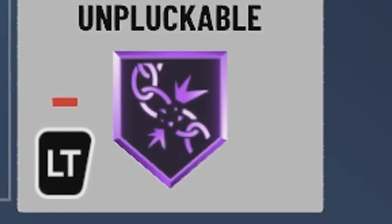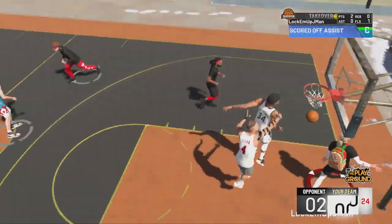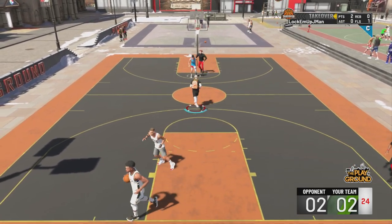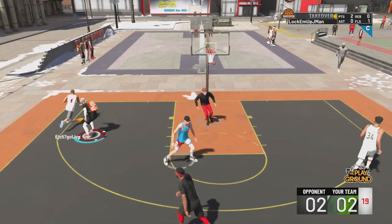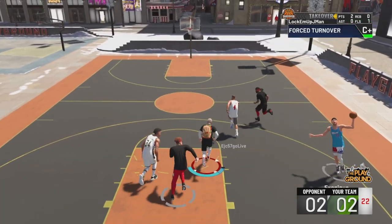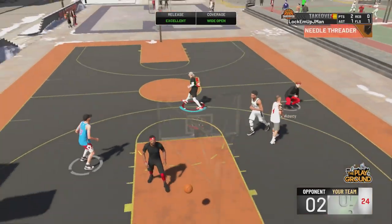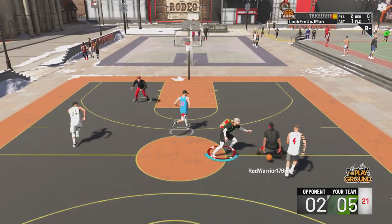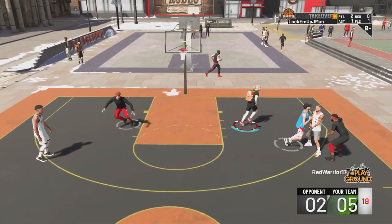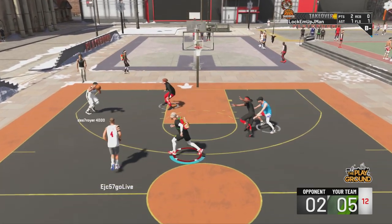Number 1: Unplugable. This badge is the biggest bust in 2K history. Every guard was so hyped for this badge when Mike Wang announced it on Twitter, but it was not as advertised. Unplugable on Hall of Fame is literally exactly the same as not having it on at all. If you have Hall of Fame Unplugable, you should not be able to get ripped while dribbling — the only way you should lose the ball is if you literally dribble into your defender. But pickpocket steals are just so RNG-based, and it's a huge bailout for bad defenders.